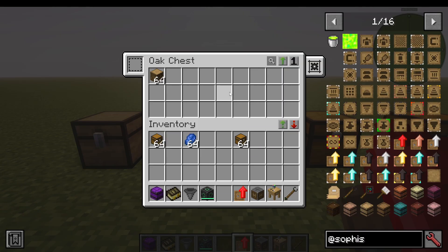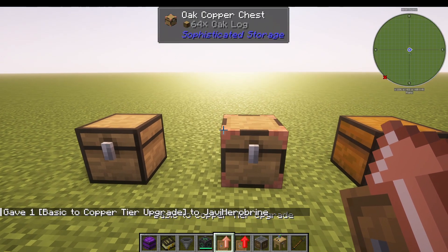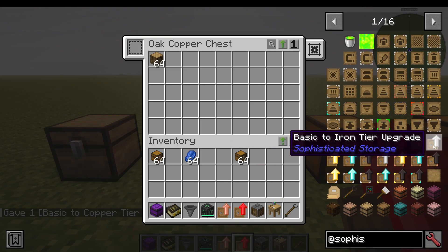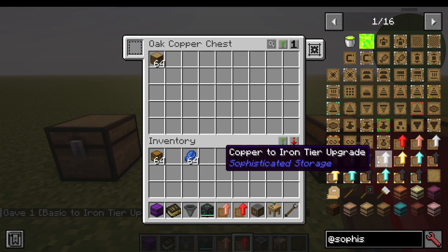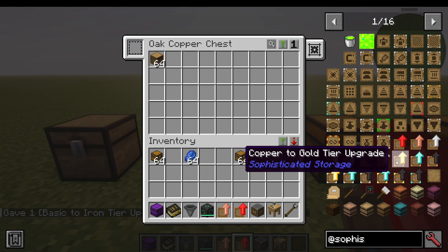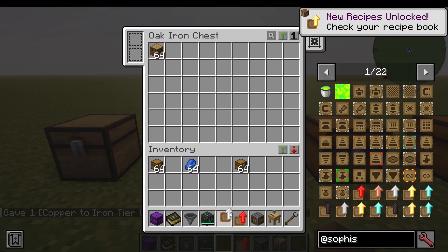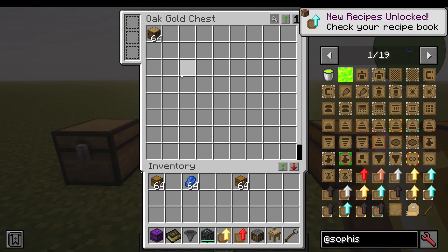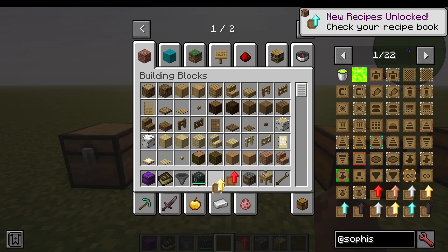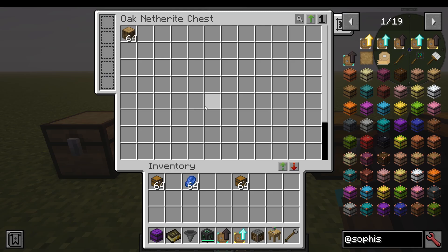Where it gets interesting is that we've upgraded this to a basic one, but we can then do a basic to copper upgrade, which will add a copper accent to the chest and it's a lot bigger. You can go basic to iron, basic to gold, or copper to iron, copper to gold. An iron one has two upgrade slots; iron to gold looks this big with three upgrade slots; gold to diamond is a lot bigger with four upgrade slots; and diamond to netherite with five upgrade slots and a very big inventory.